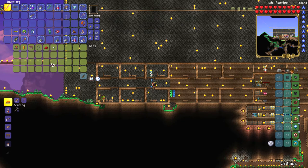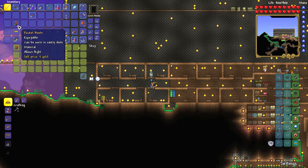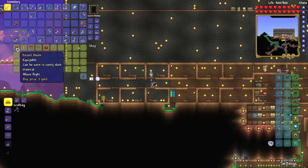Once you free him, he will sell you rocket boots for 5 gold. Make sure you have freed the Goblin Tinkerer and brought him into your home, then talk to him and buy it for 5 gold pieces, or more if he is angry.